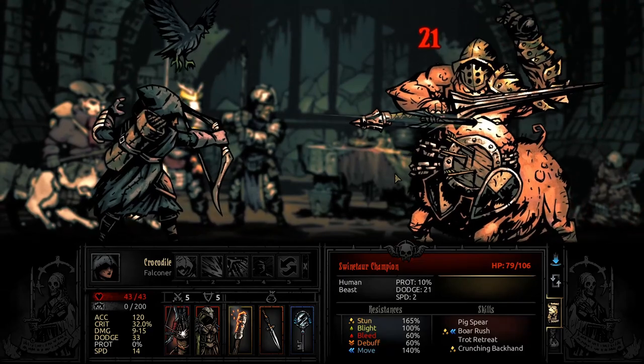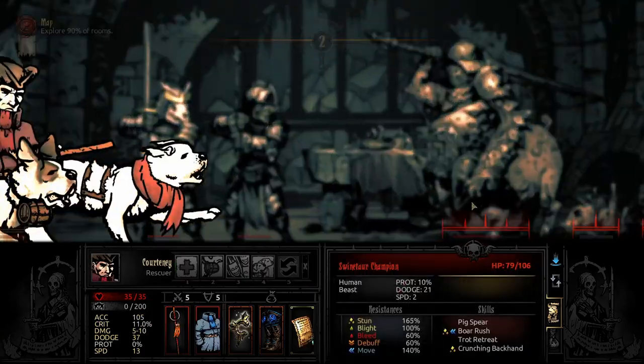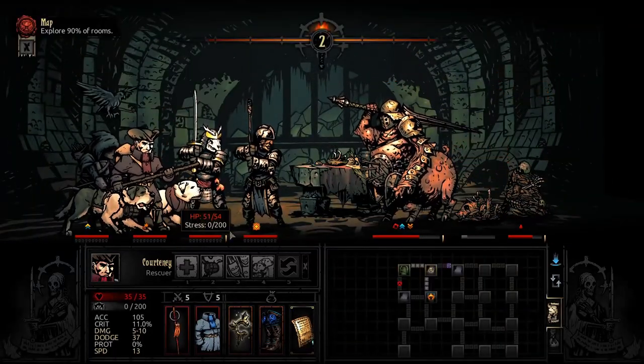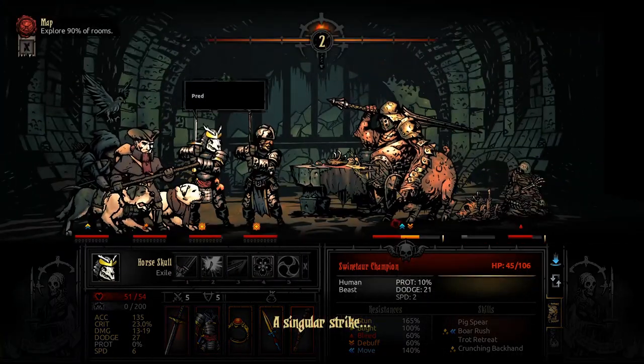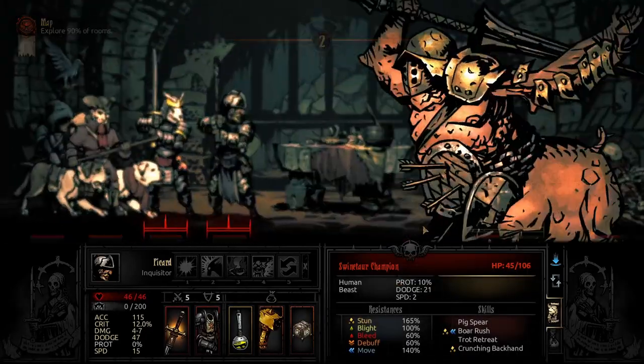This is also why I don't actually want high speed on my Exile - because if he had high speed, he would clear the mark and then the Falconer wouldn't get her mark bonus. 13 to 19, 11 to 15. Sometimes it's good to check to see if Sunder will actually do more damage. If he had more prot, it probably would.